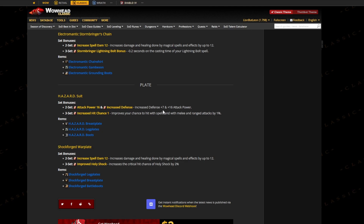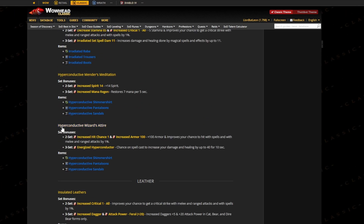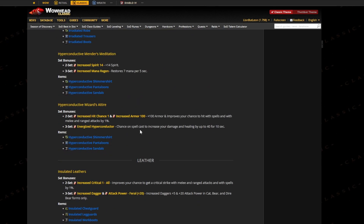Then we're coming to plate, which is obviously going to be the same thing: increased defense and attack power, improves your chance to hit with spells, increased damage and healing done, and also increases the critical hit chance of Holy Shock. Obviously this is the healer one and this is the DPS and tanking one.